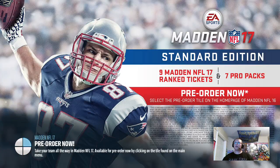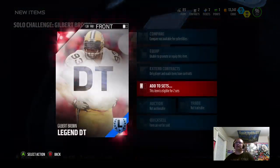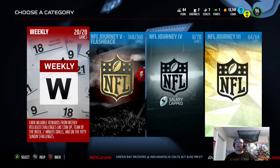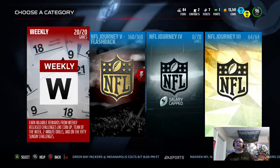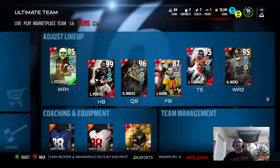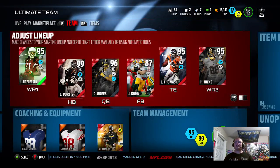Seven pro packs — I got the deluxe, so I'm assuming I get the seven pro packs, the nine rank tickets, plus the deluxe edition stuff. I called GameStop and asked the lady on the phone about my $80 deluxe Madden pre-order — what do I get with it? She put me on hold for like two minutes and came back and said 'you get ultimate team packs.' I didn't even bother asking more because she wouldn't know. But yeah, it's the all-pro pack — I don't know what else I get, we'll find out.